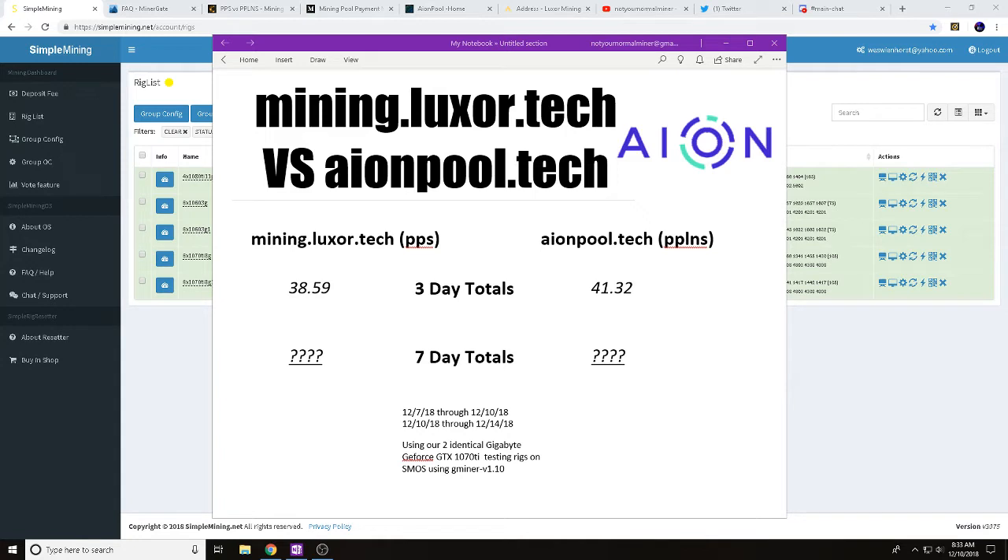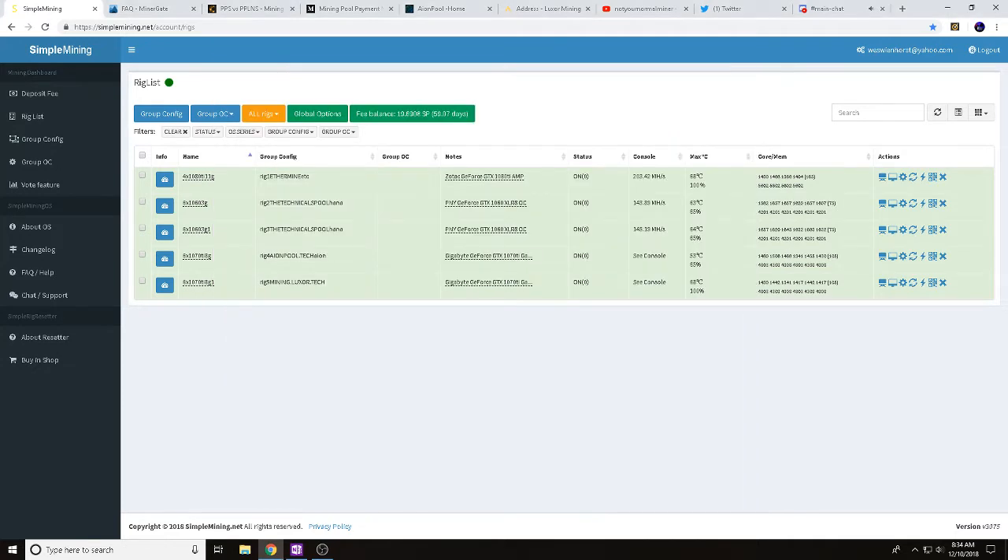The great thing about this pool test is we're going to be testing two different types of pools as far as their payouts go. We're testing mining.luxor.tech, a PPS pool, versus aeonpool.tech, which is a PPLNS pool. We'll describe and explain the differences in just a little bit.